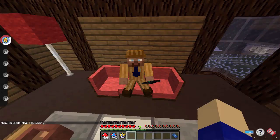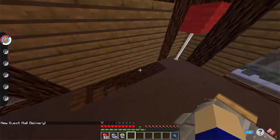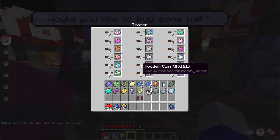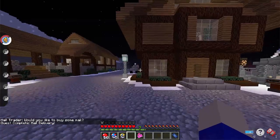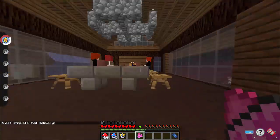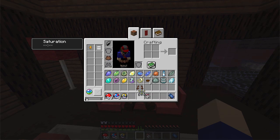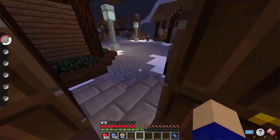Talk to this man here — he wants us to get a Heart Mail. That's what I mentioned earlier at the mail NPC. We need to go back there. We'll grab the Heart Mail, go back, give it to them and get some items. We get a Soothe Bell, a leather skirt, and an XP Share. That's literally that easy.